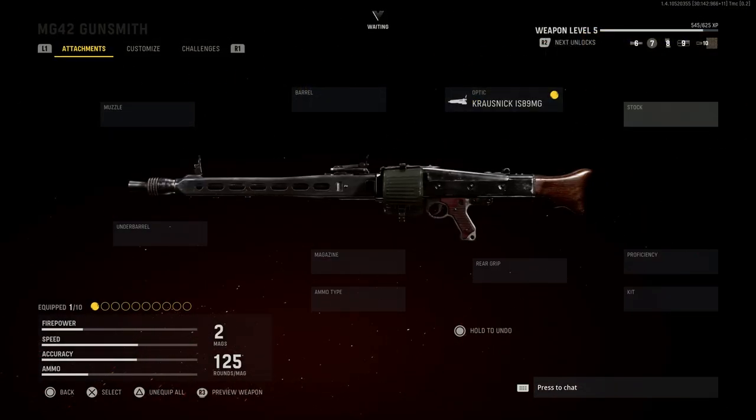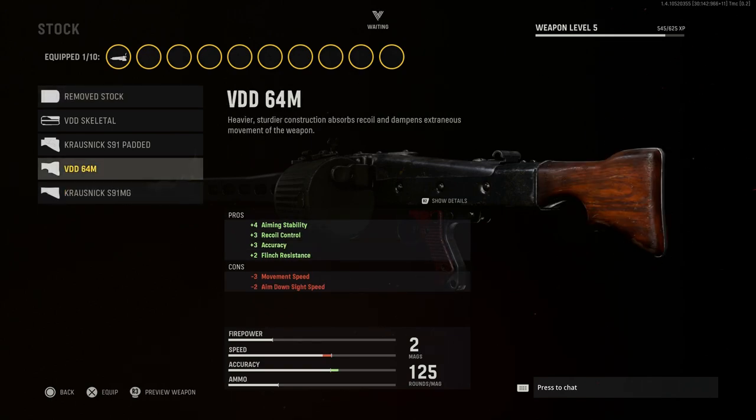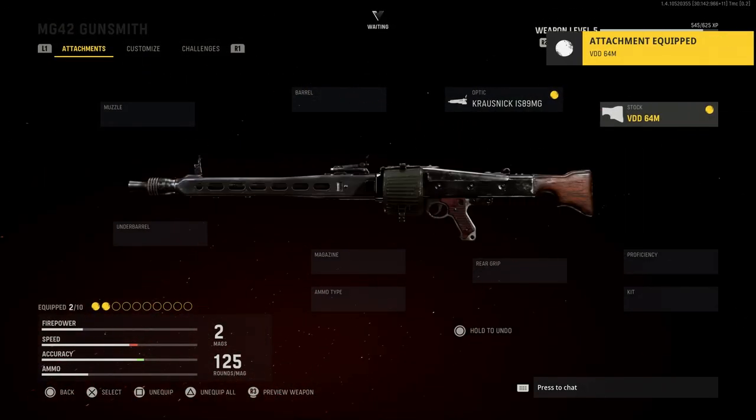For the stock, we're going with the VOD64M. This increases aiming stability by four, recoil control by three, accuracy by three, and flinch resistance by two. The cons are minus three to movement speed and minus two to aim-down-sight speed, but since we're using this like a light machine gun, those cons don't matter much.